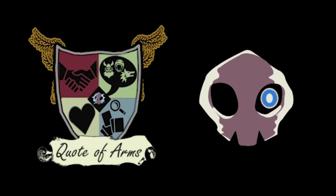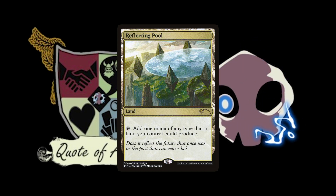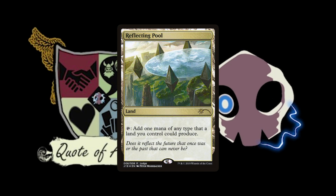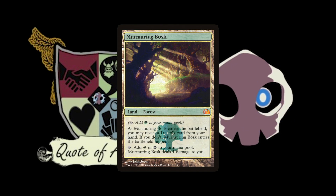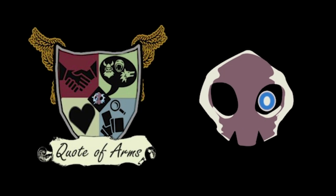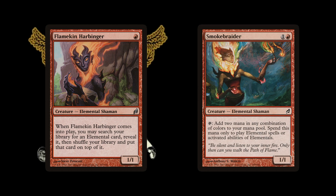You ran the Vividlands along with Reflecting Pool — this was Block Constructed. You could run a five-color elemental deck in Block Constructed because the Vividlands and Reflecting Pool provided a near-perfect mana base. Along with a few others — Flanken Harbinger and Smoke Braider were nice as well.